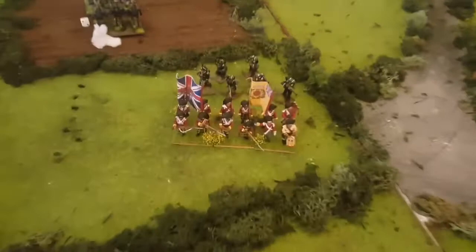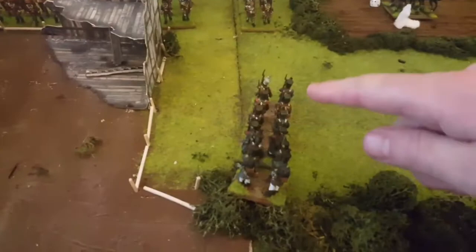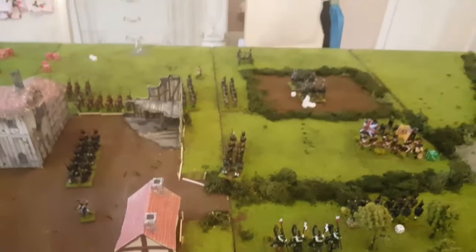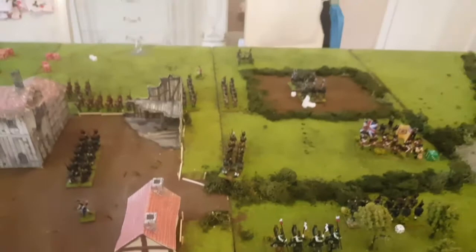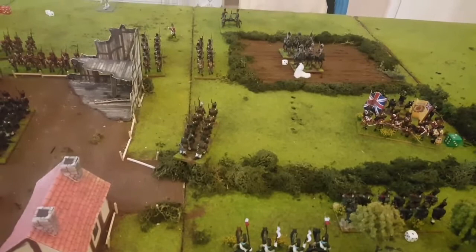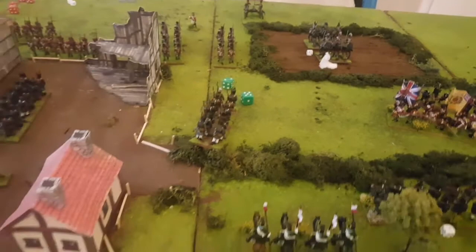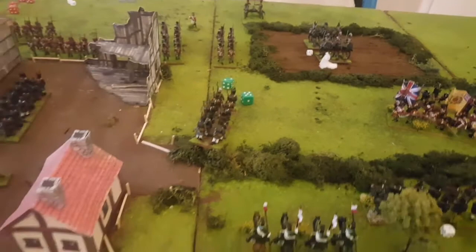The Highlanders have taken two casualties — we'll put that dice by them as a reminder. Now the French column is going to fire into the British column ahead of them — they're in range, they don't get any bonuses. If they were within three inches and counted as fresh, they'd get a plus one casualty dice, but they're not. The Brits aren't in cover so no minuses — just a straight up 2d6 roll. Scored 7 on the inferior volley because they moved — that's one casualty, so that line takes a casualty. Pretty good shooting from the French.